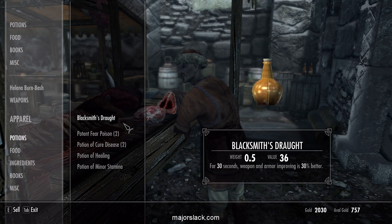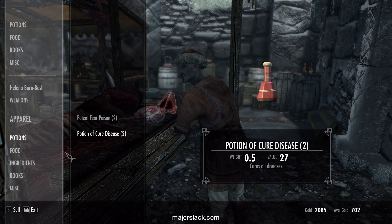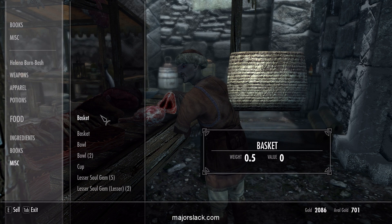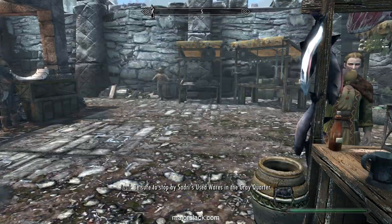We want that stuff. Do we have some potions we can sell? Keep those — very important. Keep that. Don't need that. Don't need that. Don't need that. I should offload that. Get rid of the junk. And we're good.